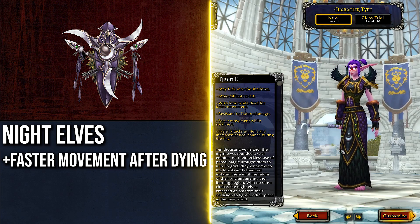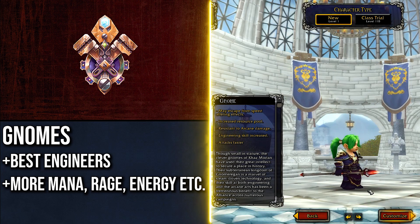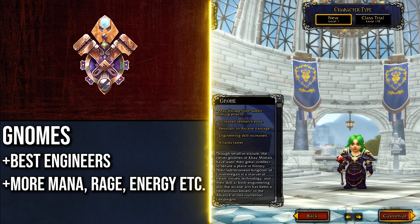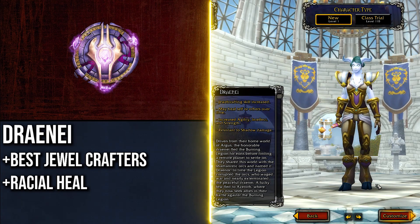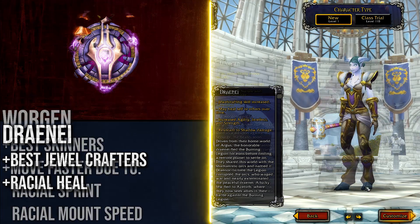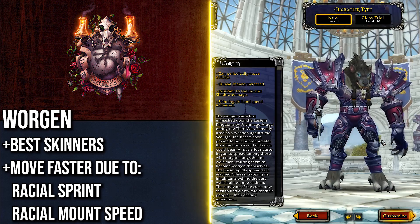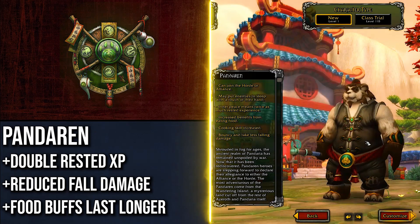Night Elves have their Wisp form while dead — if you die from pulling too much, getting to your corpse will be way faster. Gnomes make the best Engineers, and Engineering is a profession that's cool at all levels — leveling it as you level might break up some dull moments. Gnomes also have an increased resource pool, meaning more mana and energy, which is helpful when continuously fighting in a quest zone. Draenei make the best Jewelcrafters and have their racial heal, which comes in handy especially if you plan on leveling a non-hybrid class.